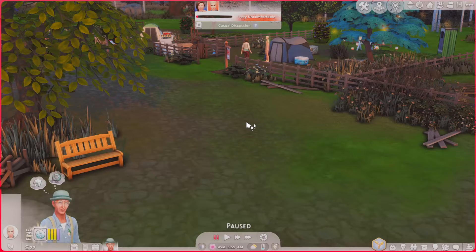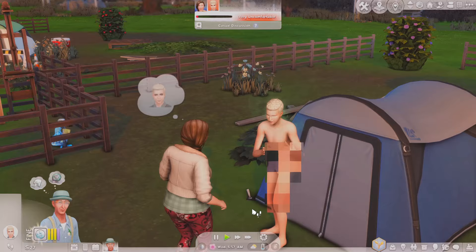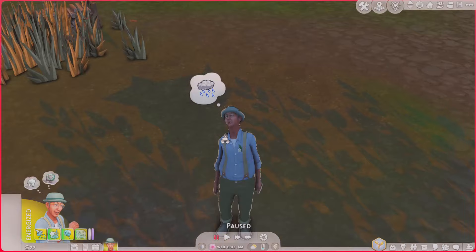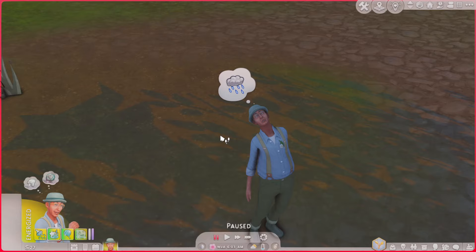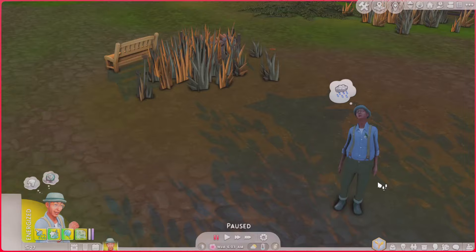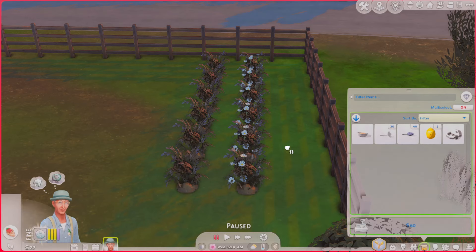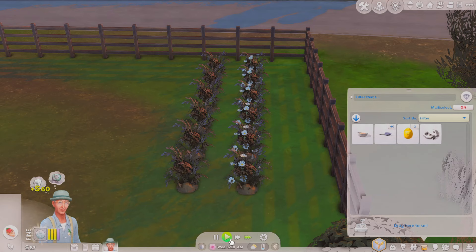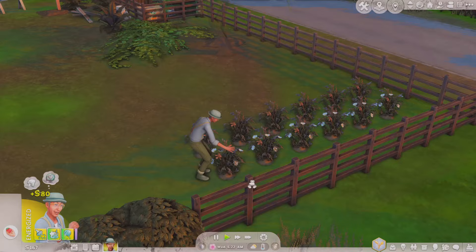Something awkward happens at 2 a.m. and I need to reset the situation. After resetting, Frank is okay. Only one arrangement is ready right now, but we'll get the daisies done too. I'll sell these arrangements to make more money. We're up to 167 simoleons now — at least that's something — though still not enough to buy that sale table.